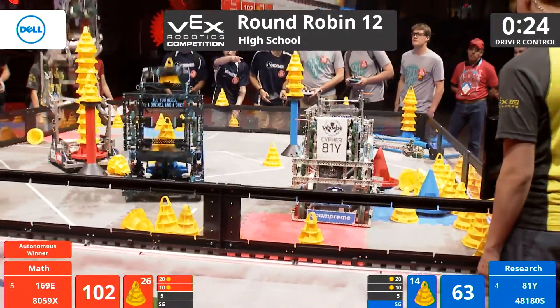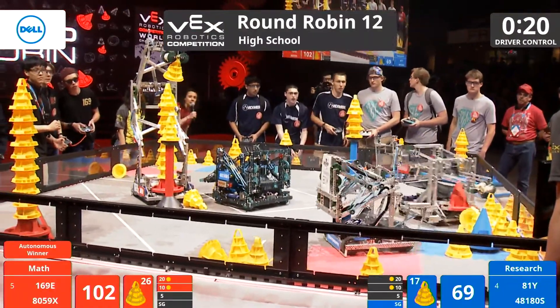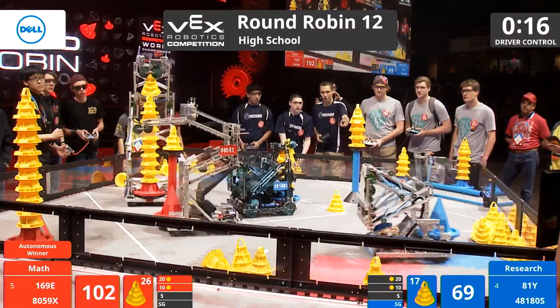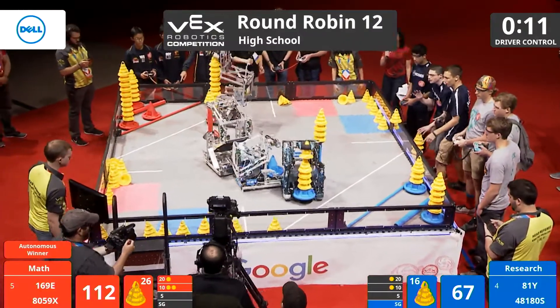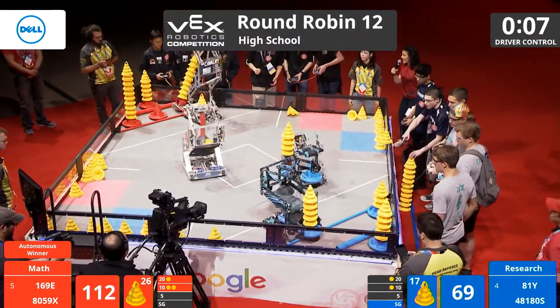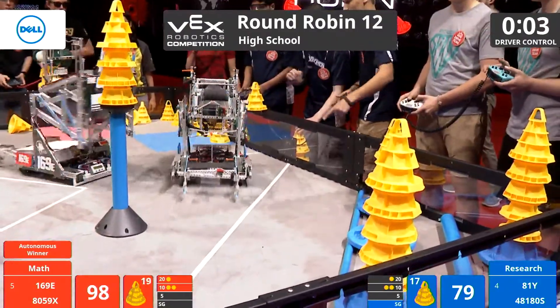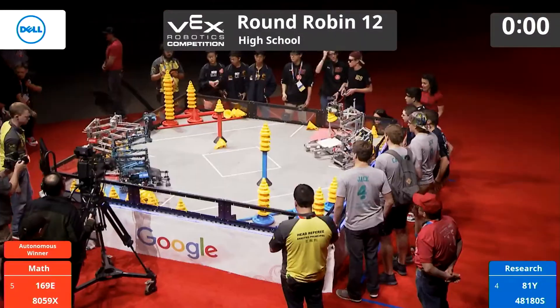All four robots look like they're converging on the far side of the field. The Cavalry is trying to release a cone from their lower intake system — it looks a little stuck. Their alliance partners in red are placing a mobile goal into the 10-point scoring zone. Nine seconds left. 169E is up — oh no! All their cones unfortunately tumble off of their mobile goal, but they still get it in the 10-point scoring zone.